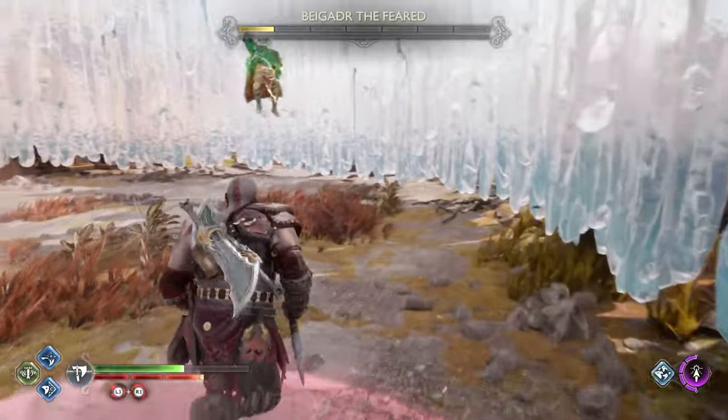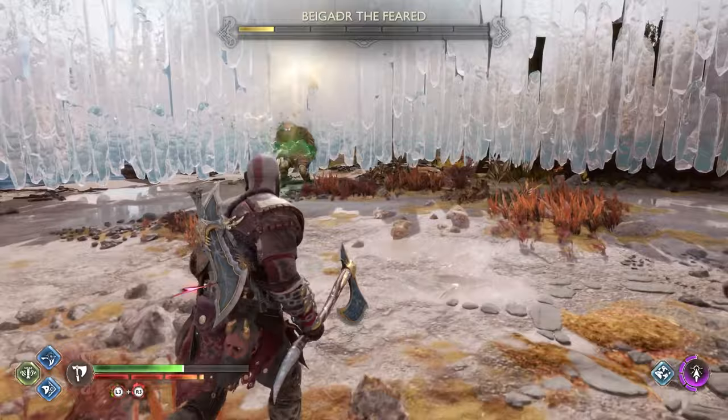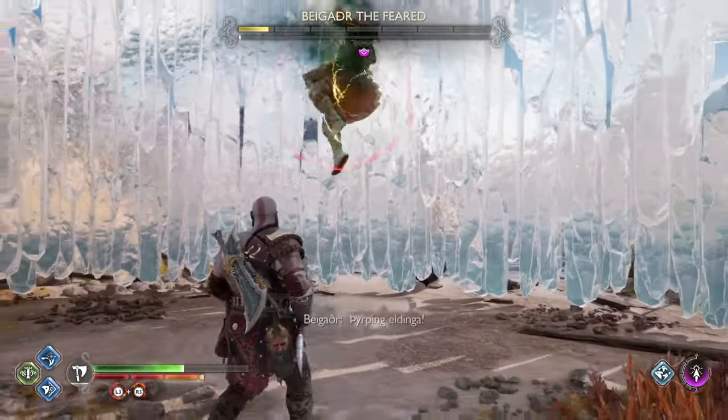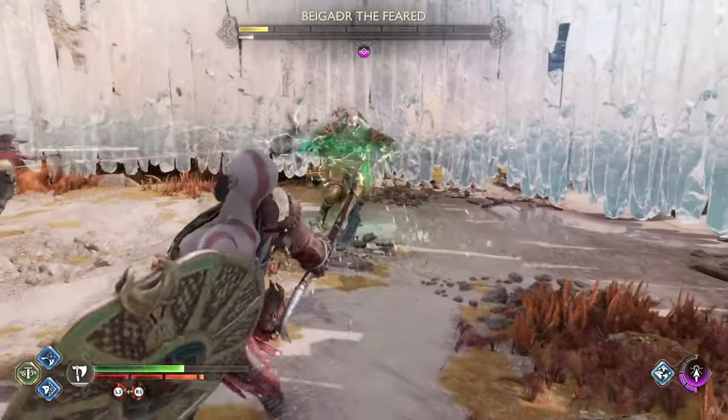He's doing the one that sends the shockwave again. He ran around in a circle that I just avoided. This time I wasn't strafing so I can see where I'm going. Dodge sideways — that move right there.